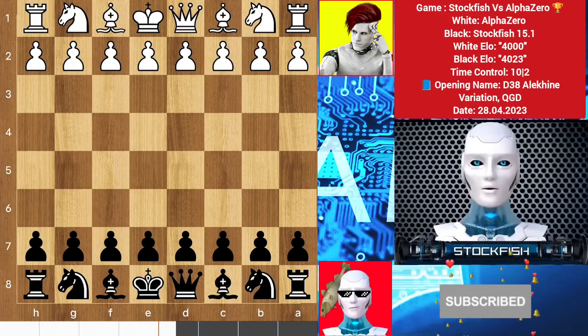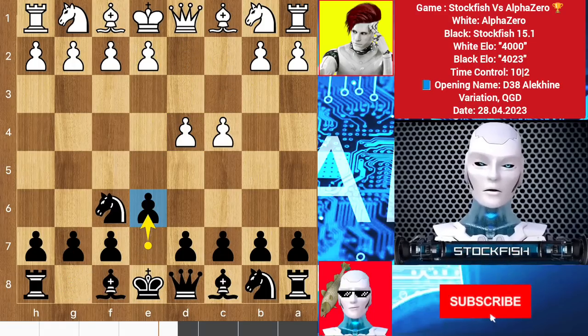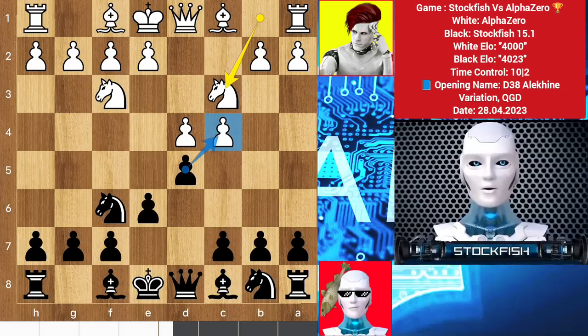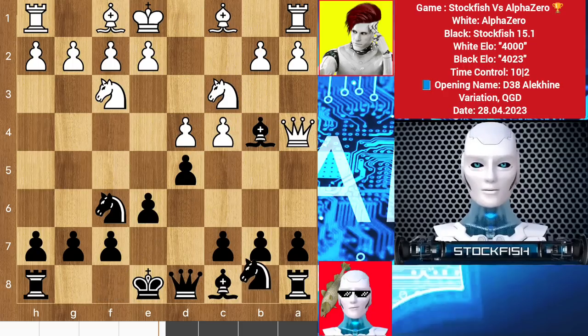Let's go. Alpha started with d4, we have knight f6, e4, e6 — top line. I want to play d5, so knight f3, d5, knight c3. Here you can take the pawn, which would call QGA, or c6, bishop e4. We have a queen check, knight here, and we have some opening moves.